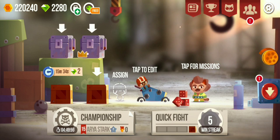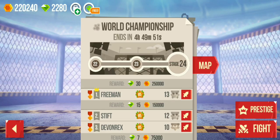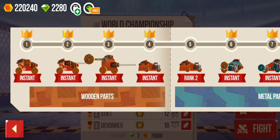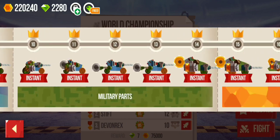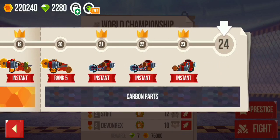Before proceeding, what I would say is have some boxes which are unopened - they will be very useful for you. We are not going to camp at this level, we are going to prestige. These are the wooden parts I have, and I've instanted all of them, as you can see.